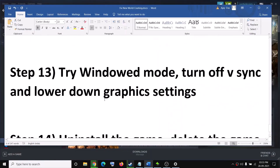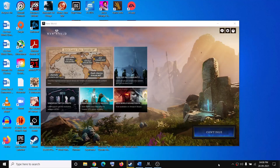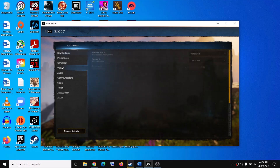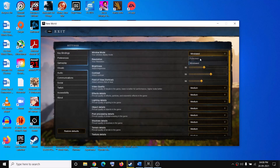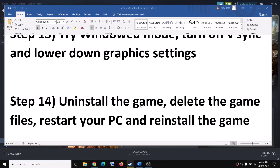The next step is to try windowed mode. Launch the game, go to Settings by clicking the gear icon, then go to Visuals and select windowed mode. You can also lower the resolution and lower all graphics settings — if everything is set to Very High or High, try setting them to Medium or Low. Applying these settings should help improve performance.